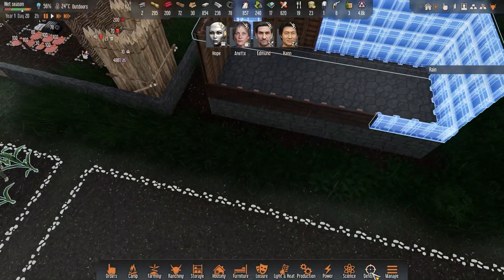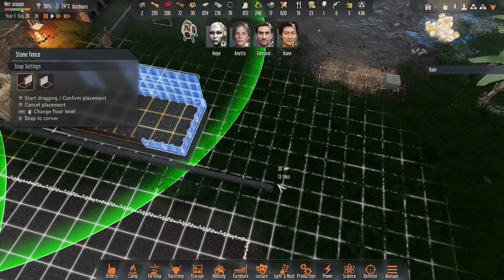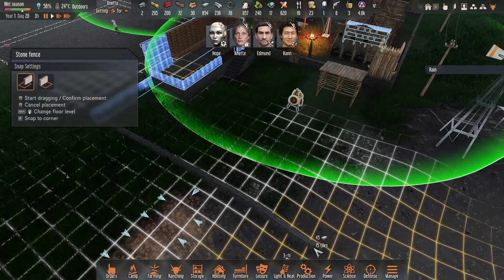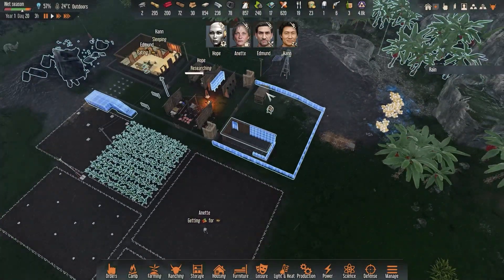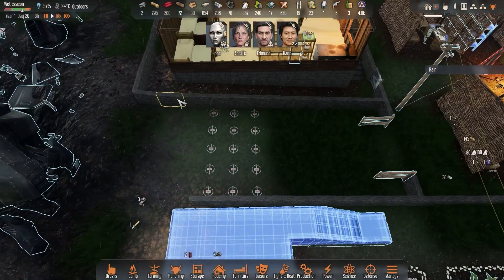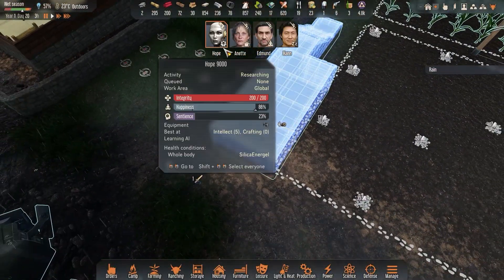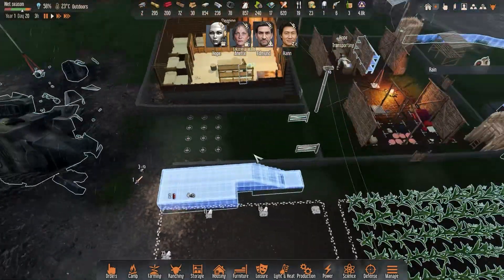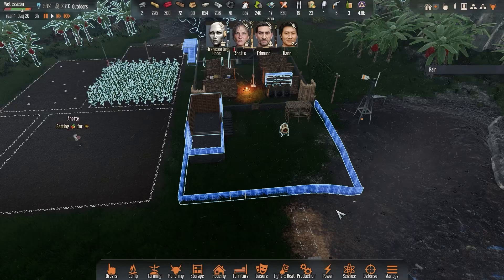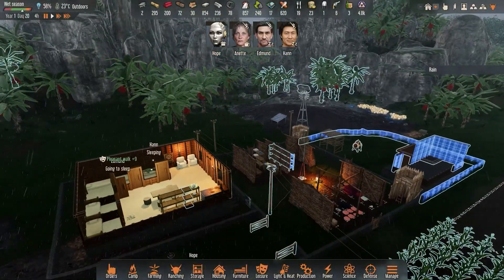Now with that section built, I want to continue the little fence we have over here — the fortifications. We'll continue building it all the way out and then across to close off this area. That will enclose this little section and we'll have little squares of defenses. Of course, these little mounds of stone are not going to keep us safe from sophisticated robots, but they can slow attackers down a bit.